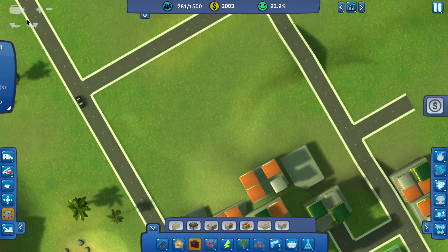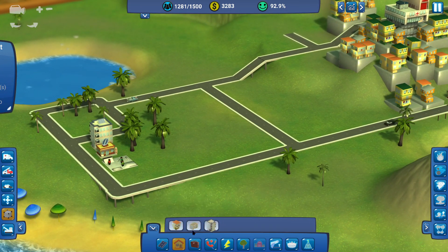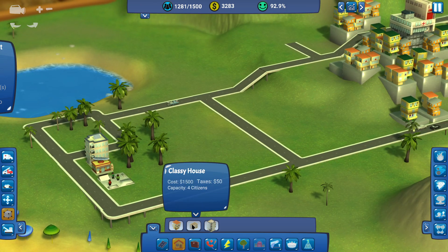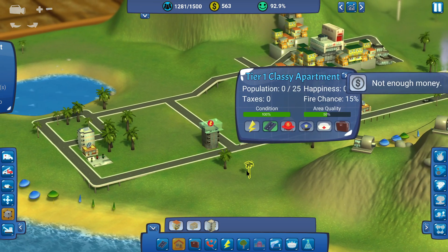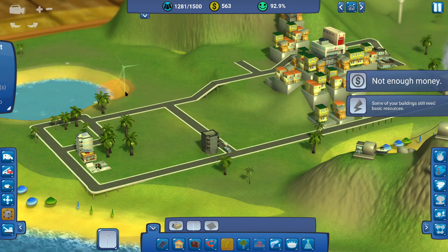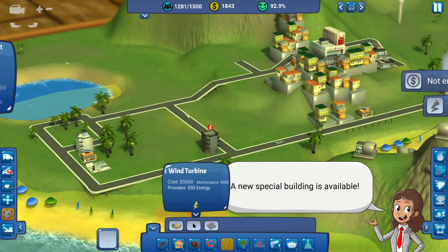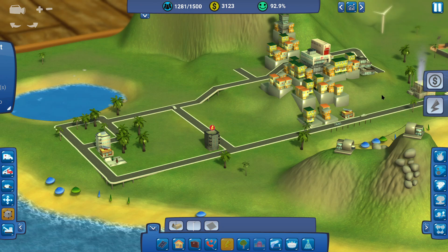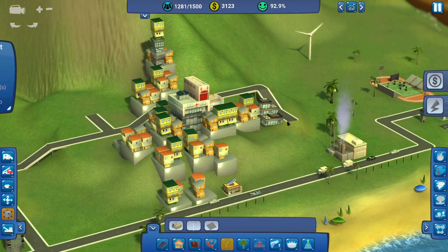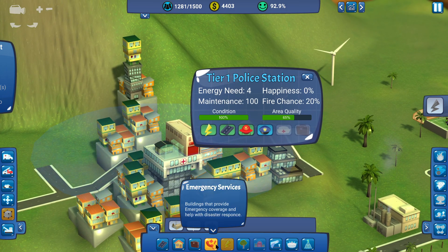I hope I'm not making anyone too nauseous with my erratic camera jumping. Let's go for classy buildings — of course we're going to be affected by cost. Five thousand. I guess at this point we're just playing the waiting game. Now some of these slightly further away houses don't have access to these amenities.